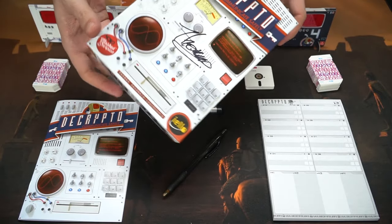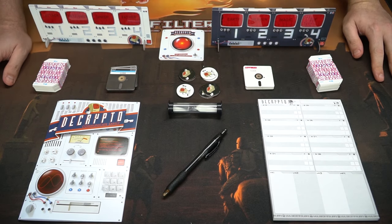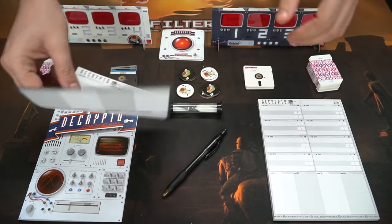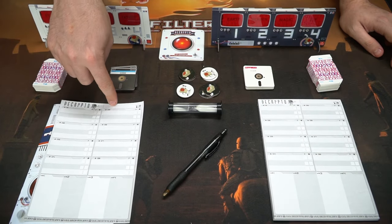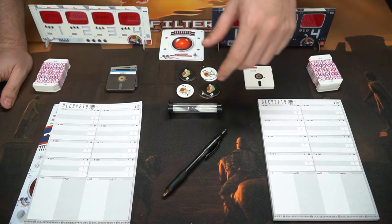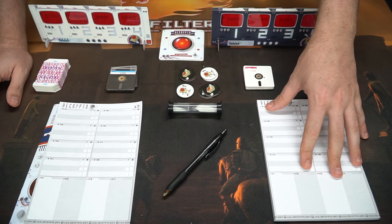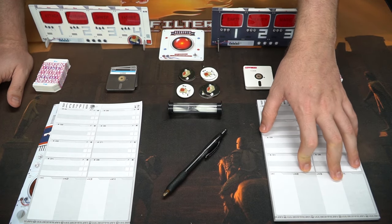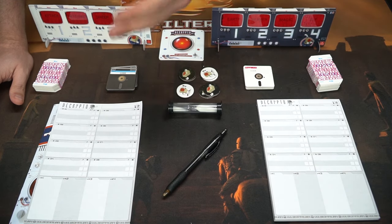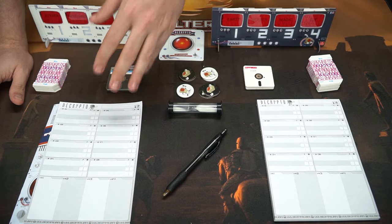Anyway, let's go ahead and explain how to play. Each team is going to get one of these pieces of paper and one of these decoder ring screens. You'll write the team name up top. You can play with two or more players — in a three-player game you'll have one person as the code writer, but in a four-player game you'll have two on two, with one person starting as the encryptor and the other as the guesser, and that role passes between rounds.